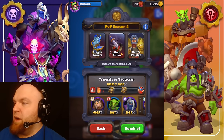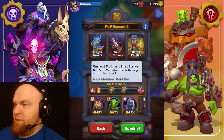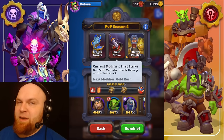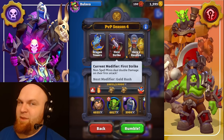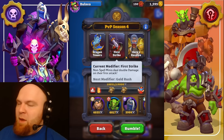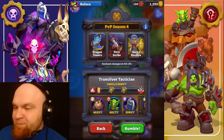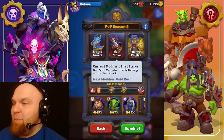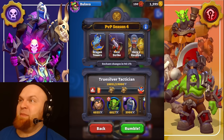Here is what's happening right now. We have the new modifier: First Strike - non-spell minis deal double damage on their first attack. Unfortunately, we had the bugged spells a few days ago, they nerfed it immediately. It was a lot of fun, but if something is fun it gets nerfed, right? It wasn't intentional, so I guess that's why they fixed it. But that double damage on the first attack works with sappers. That means I'm literally in heaven right now because I love sappers.